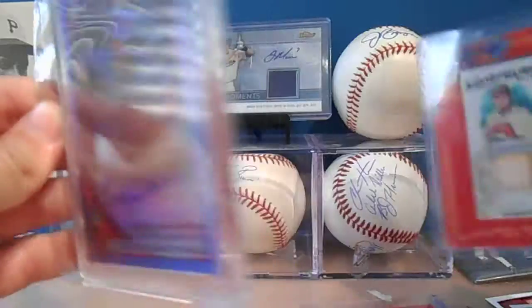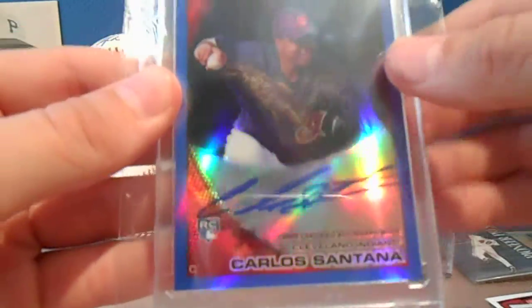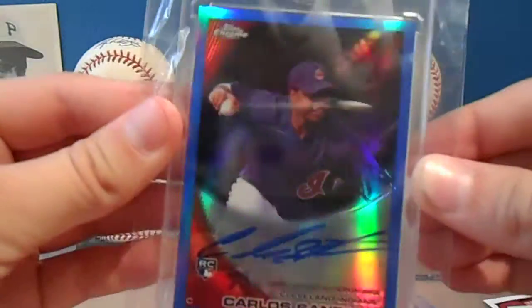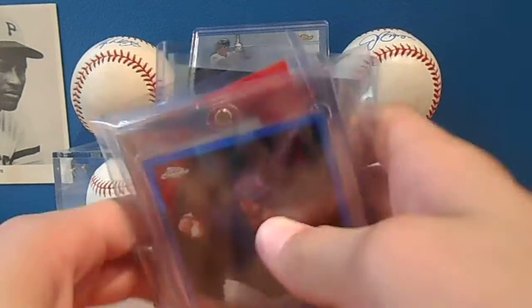Blue Refractor Auto of Carlos Santana, rookie card. Really sweet, numbered out of 199. I love the refractor look on it, especially in a magnetic. Just so sweet.